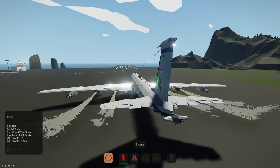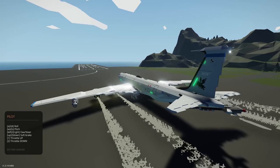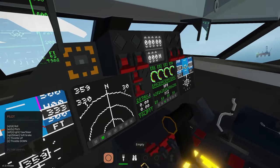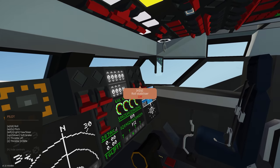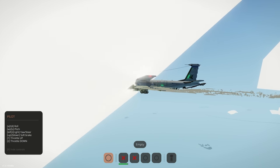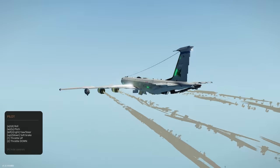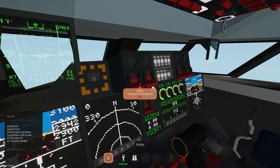Brakes off, flaps already set — just increase throttle with key one, full throttle up, and we start rolling. Not even touching the controls and we lift off beautifully. Flaps down, nose down a little, roll stabilizer on. Landing gear coming up — you can see all of them folding away one by one. Beautiful.